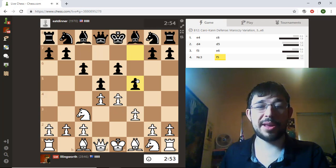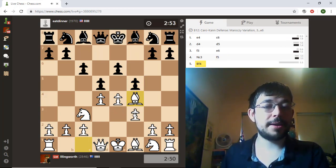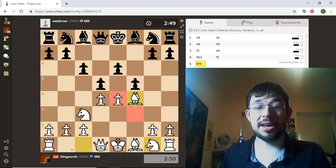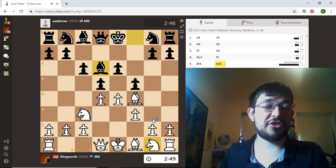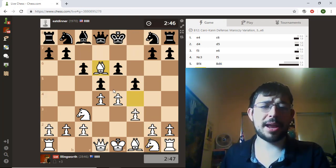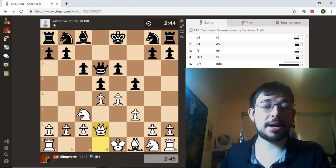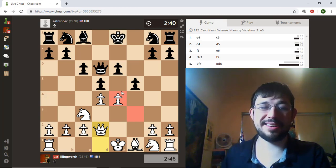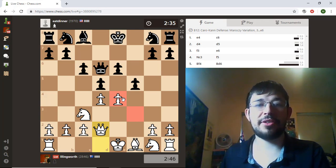f5 is already a very weakening move, which I might exploit with Bishop f4, just letting him take on e4 so my knight gets a really nice square on f3. Obviously Qh4 doesn't do anything after g3. I think I'm quite happy to take on d6, because now he has a lot of holes in his dark squares. So I'm waiting for him to take on e4 so I can get my knight in toward e5, but I can also play e5 at a later stage.